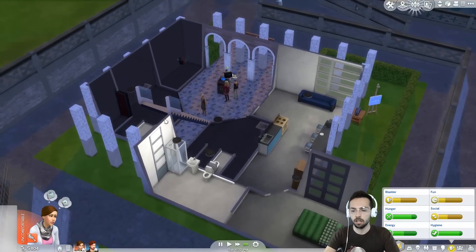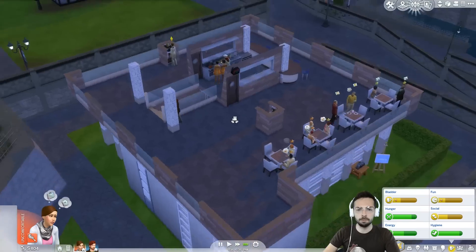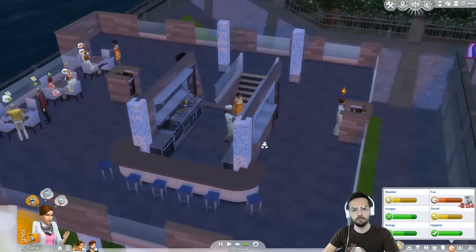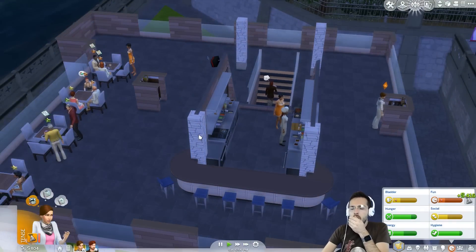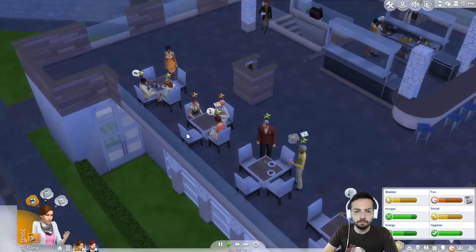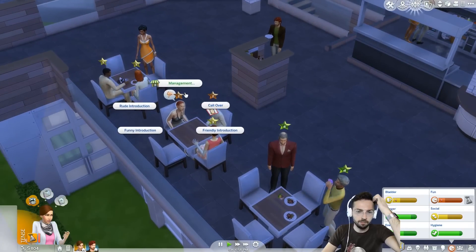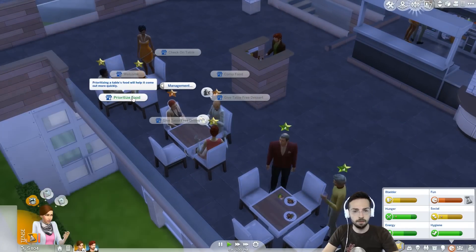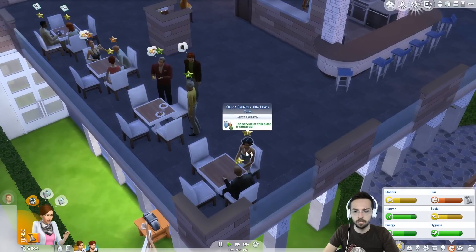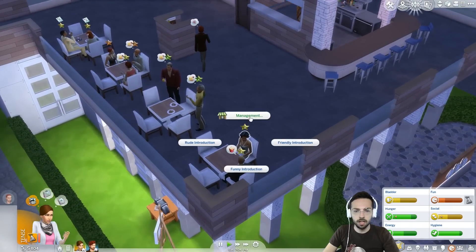All right. Upstairs we go. What's happening upstairs? Got some Sims. They're eating some food. Oh excuse me, I got the sneezes. These people are not happy. Not very happy. Management. Prioritize food, I guess. Let's go and greet these guys. Management. Check on table.